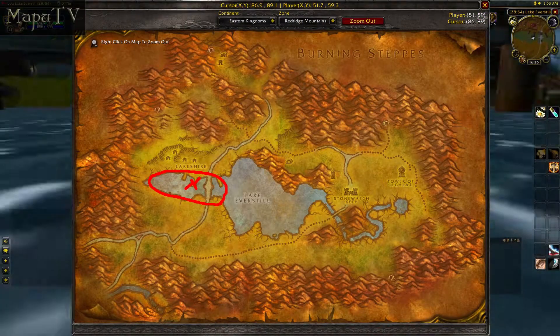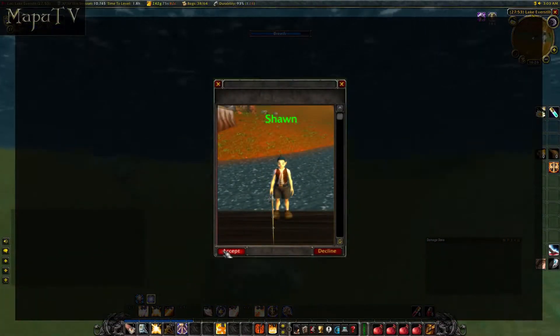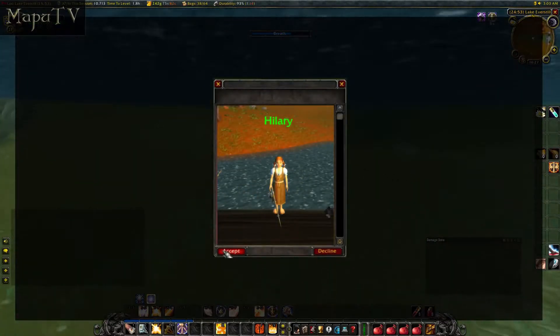The quest is located in the Red Ridge Mountains. It starts at Sean, who is located at the fishing grounds south of the town. The turn-in is at Hillary, just next to Sean.